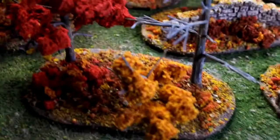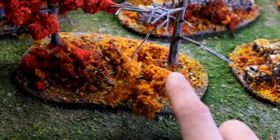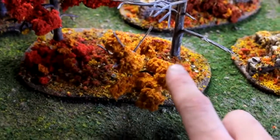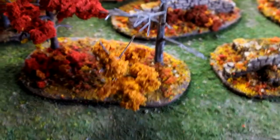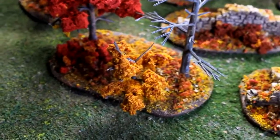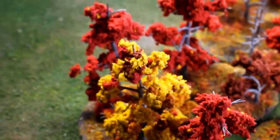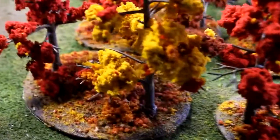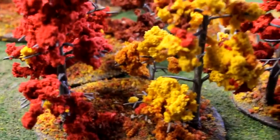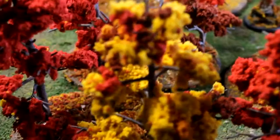These small forest stands have a variety of dead trees. I unfortunately ran out of the orange clump foliage, so there are quite a few red and yellow trees. The yellow trees have a little bit of mix in them, but it still looks really good. I was at the last of my stock, so I need to resupply. If anyone else wants autumn terrain, I will have more product in soon.